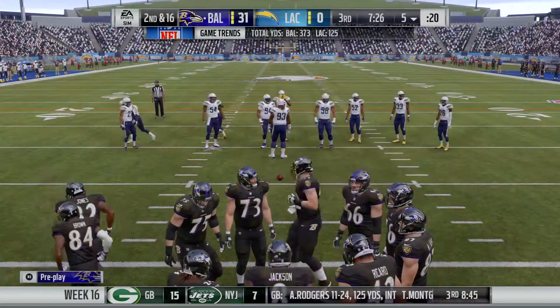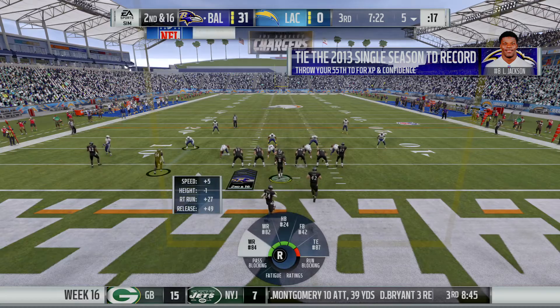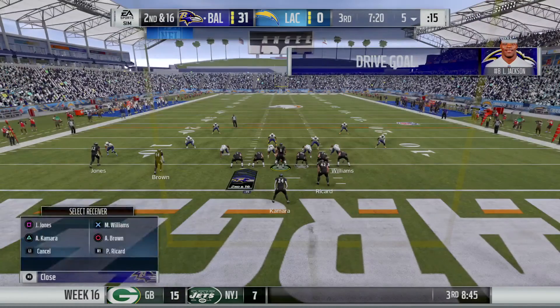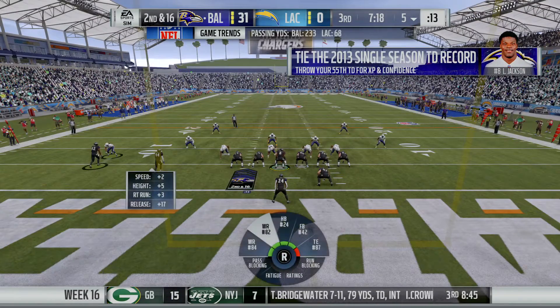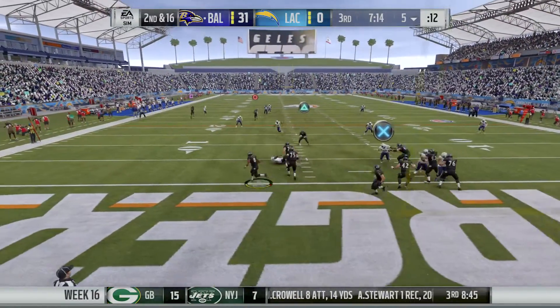If an offense is going to throw the ball on this part of the field, any pass rusher will tell you that's his favorite part. He gets a chance to get after the quarterback — it's almost like a reverse red zone. They can create points using their defense, and this time they take their man down.